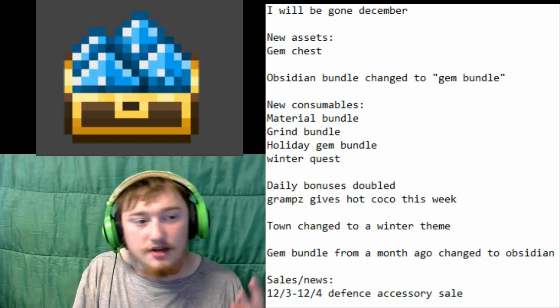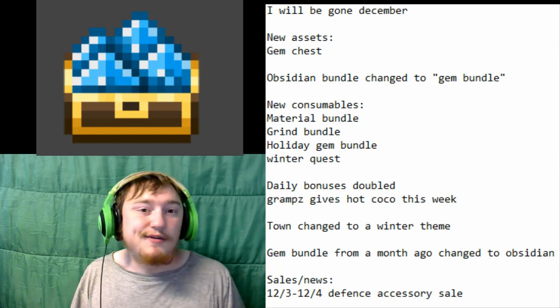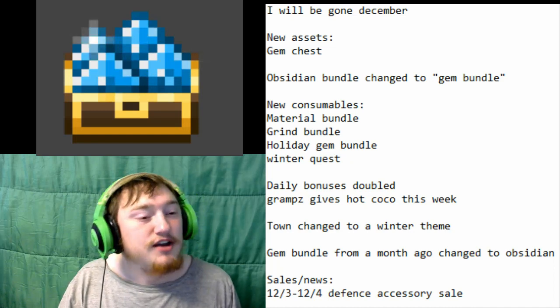The daily bonuses for this week are doubled. Go get that hot cocoa — boost everything for, I think it's 75 hours. The town has changed to a Winter theme. Everything in the town is Winter themed, even all the little signposts and stuff. It's pretty cool. Go check it out if you're always chilling in your guild hall, as the music is playing right now.